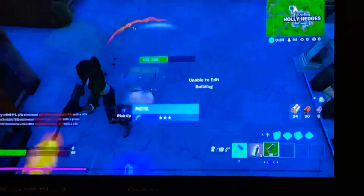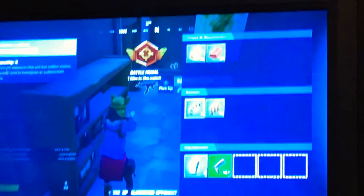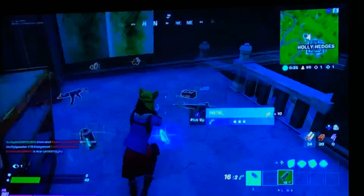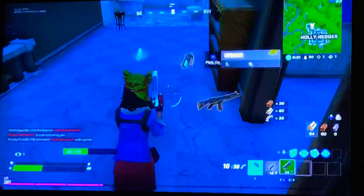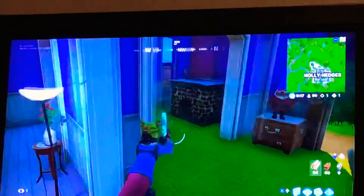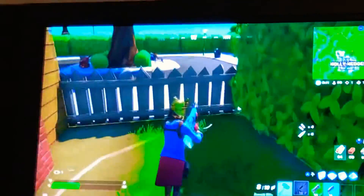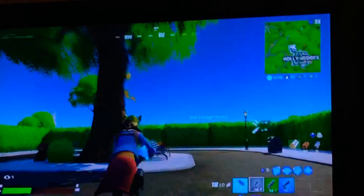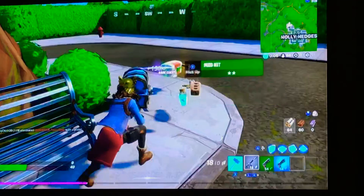I got this, come on pistol. Yes boys, we did that. Close range — gray AR loses to a freaking green pistol. Wow, that was intense. I am at 18 HP, and I'm getting a legendary chest and a golden pistol. Great.